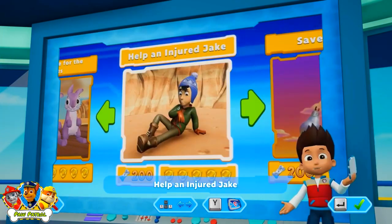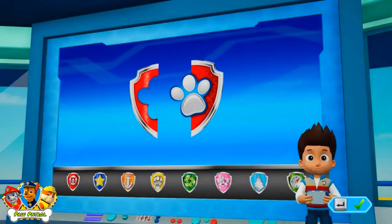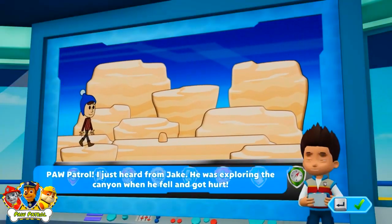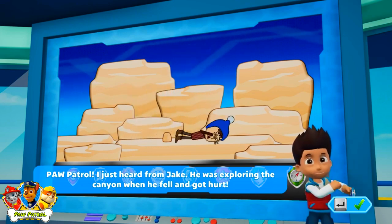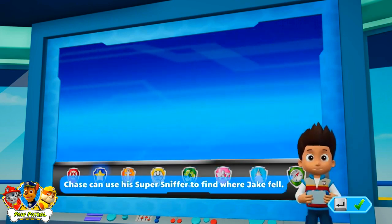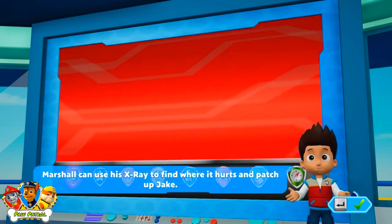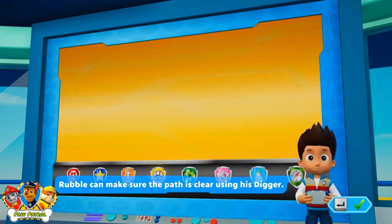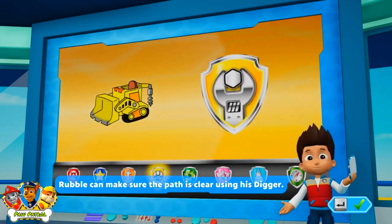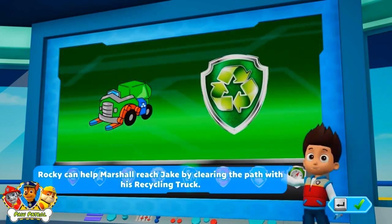Help an injured Jake - Paw Patrol to the lookout! I just heard from Jake. He was exploring the canyon when he fell and got hurt. Chase can use his super scent to find where Jake fell. Marshall can use his x-ray to find where it hurts and patch up Jake. Rubble can make sure the path is clear using his digger. Rocky can help Marshall reach Jake by clearing a path with his recycling truck.